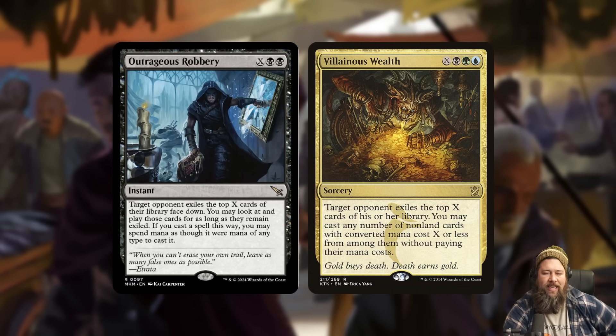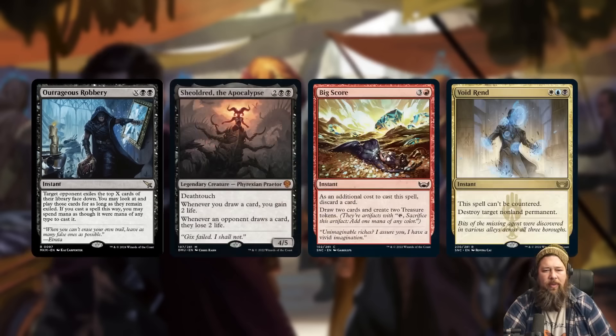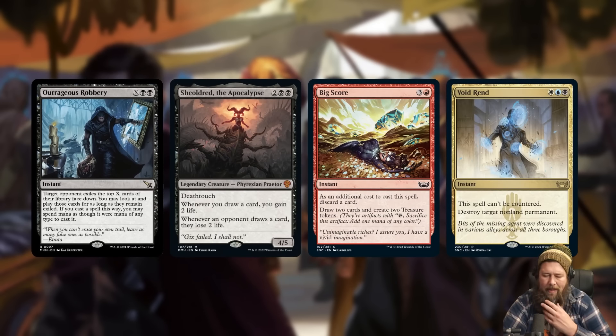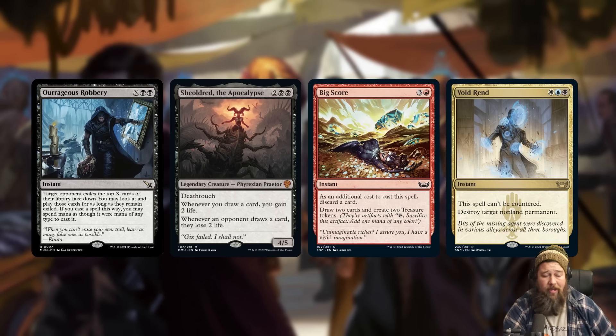If you hit a counter with Villainous Wealth it does nothing; with Outrageous Robbery it's actually great. Being an instant is a huge deal — Villainous Wealth just came to Arena for Khans of Tarkir or whatever, and it turns out tapping out for big sorceries is pretty easy for your opponent to counter. Some people have said 'well we have Silver Scrutiny in standard and no one plays it' — but the answer is Outrageous Robbery works really well in a world with Sheoldred. It gives that same mass card advantage engine without killing you if your opponent has Sheoldred. I actually think this could be a pretty solid card in black midrange, big ramp, and control decks.